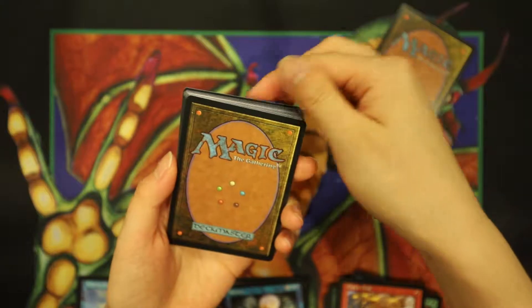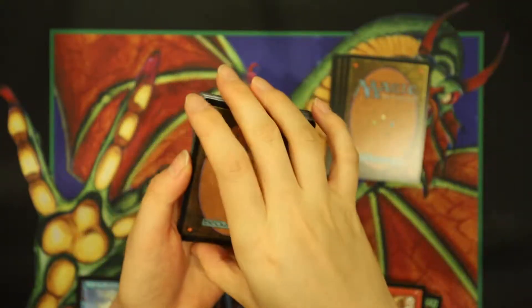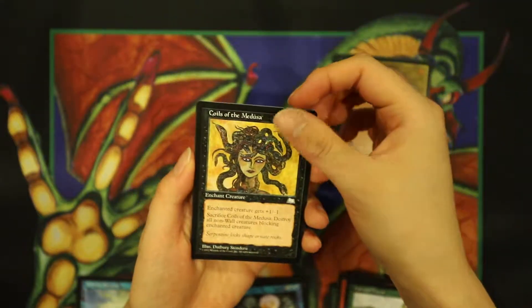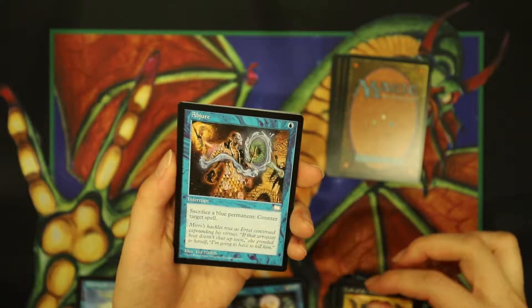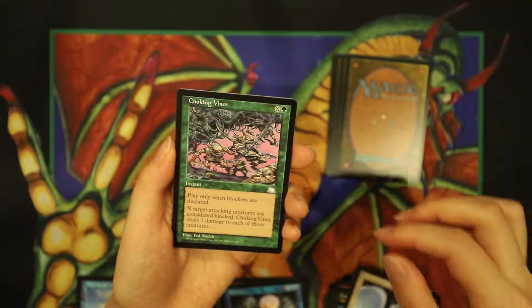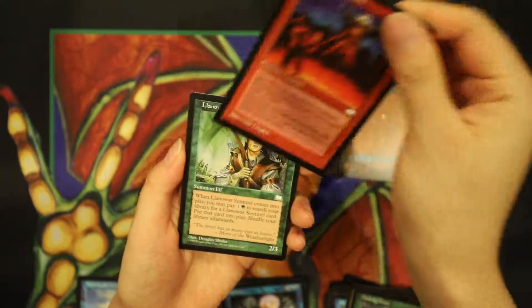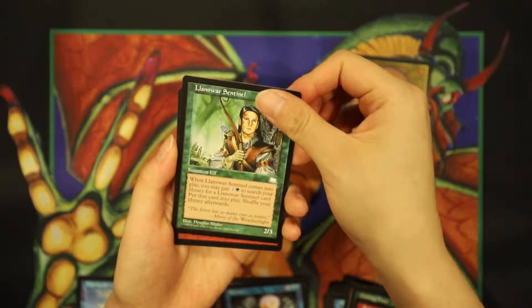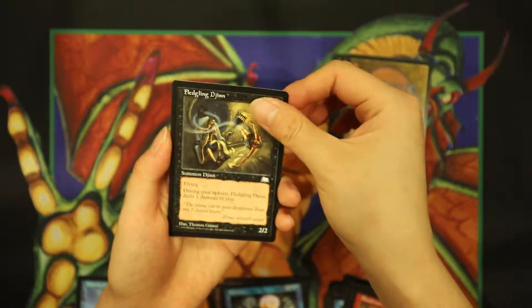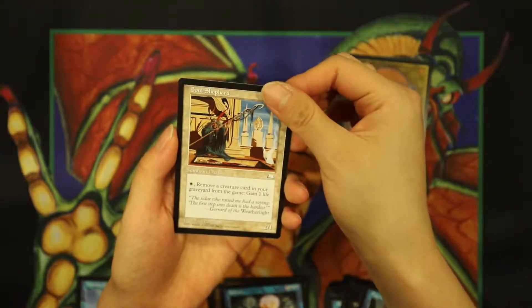Alright Grace, this is your last pack — one of your last chances. Harvest Worm, okay. Coils of the Medusa, Abjure, Imperial Armor, Choking Vines, Bethroth of Fire, Land War Sentinel, Blood Rock Cyclops, Fledgling Djinn, Fog Elemental, Soul Shepherd.